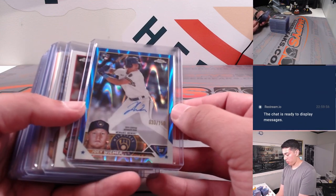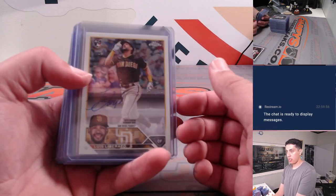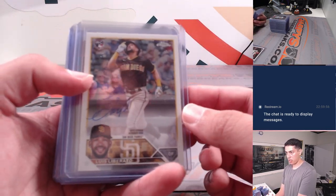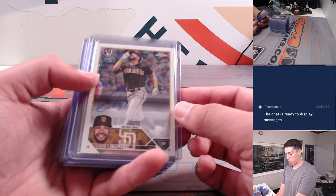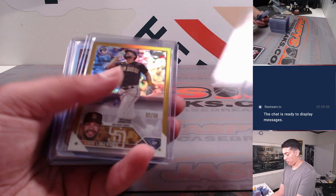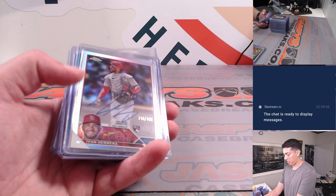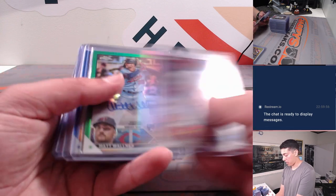Got a Joey Weimer blue lava auto at 150. Logan Ohapi base auto. Liberato base auto. Christopher Murrell refractor auto. Another Liberato gold rookie auto at 50. Ivan Herrera refractor auto.